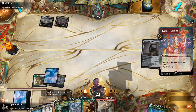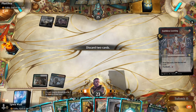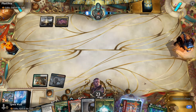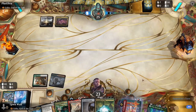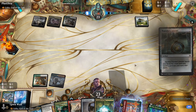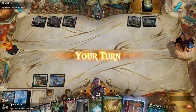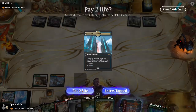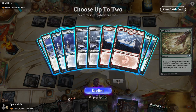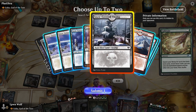We discard some of the bigger drops — Kerma and Vorinclex — because they're the most expensive spells. We do have a few ways to resurrect creatures with black spells, so that's handy. They're going to get their bridge out the following turn, which is bad, but we can Cultivate to ensure we can cast Elspeth Conquers Death.